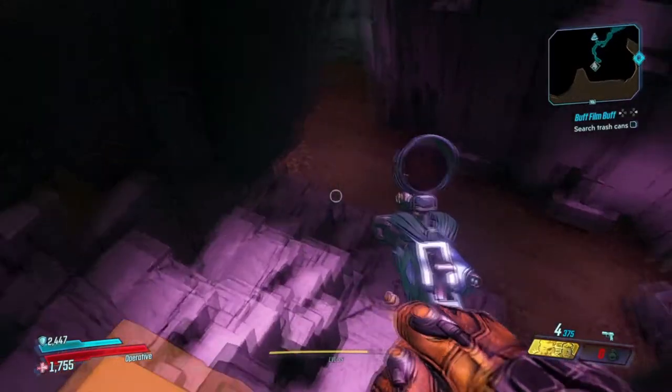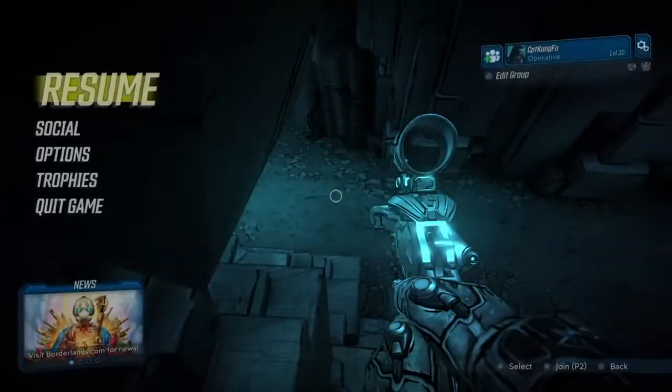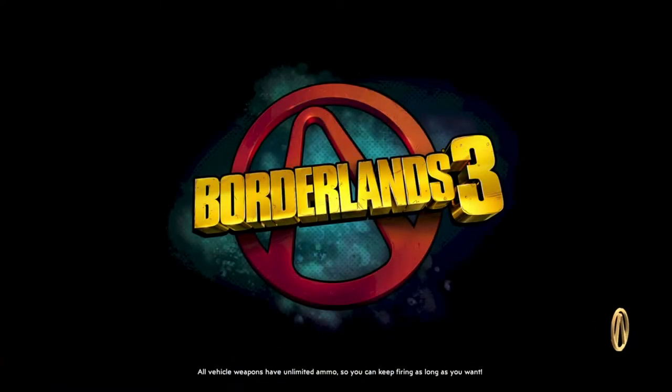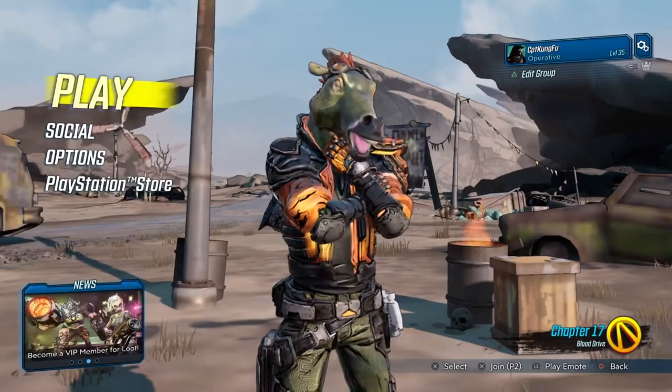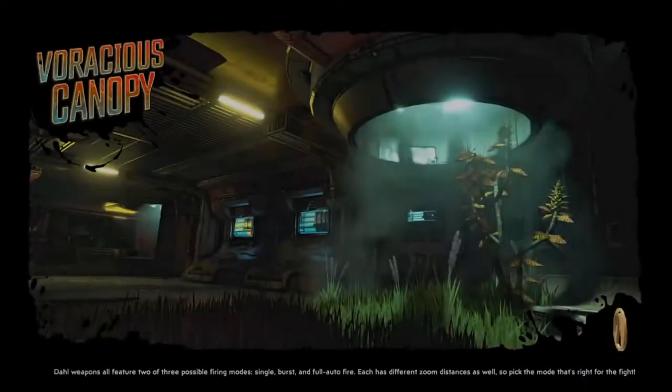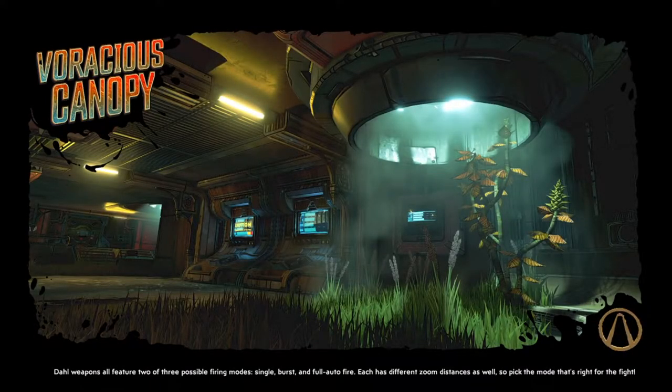Now what I'm going to do is open my menu and quit game, go right back to the main menu. Once you make it back to the main menu you're just going to want to go back to play, continue game, and head right back to the Voracious Canopy.